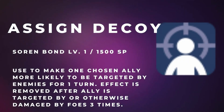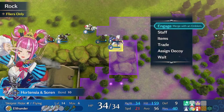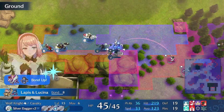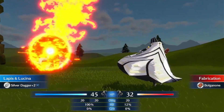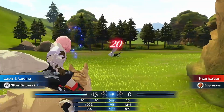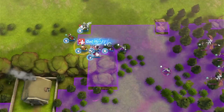Soren's Assigned Decoy is a 1,500 SP skill that makes up to 3 enemy units target the selected unit. This skill is the best option for a support unit in Maddening, as it forces enemies to target units that have 0% hit rate. From my own experience, having 3 enemies forced to target my Wolf Knight Lapis or Silver Dagger Yunaka with 0% hit rate meant I could rest easy knowing none of my units would die during that round.